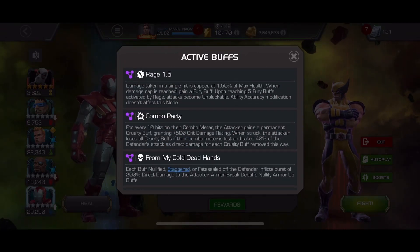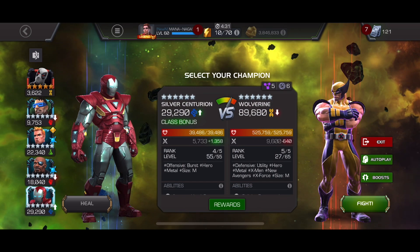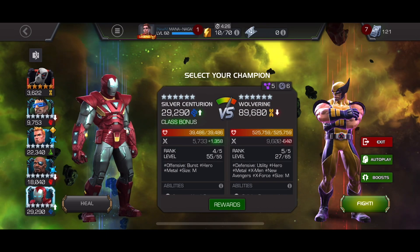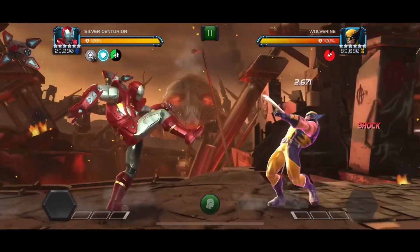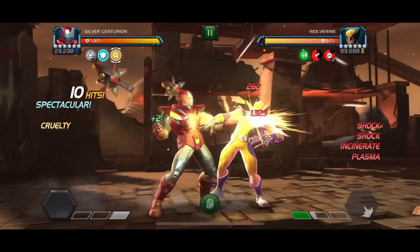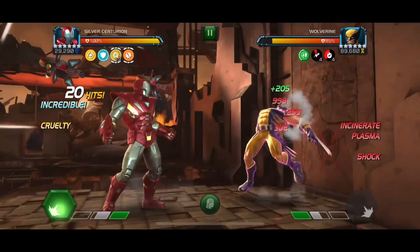Remember when I said there were some paths completely made for Solar Centurion? This is one of them. This is a Rage 1.5 and Combo Party node. The damage is capped at 1.5 of the opponent's maximum health, which rules out a ton of characters. But Solar Centurion does not crit, so he'll never hit that 1.5 damage cap. Also, Combo Party normally increases crit damage rate, but for Silver Centurion it increases shock potency, so he just does a ton of damage.